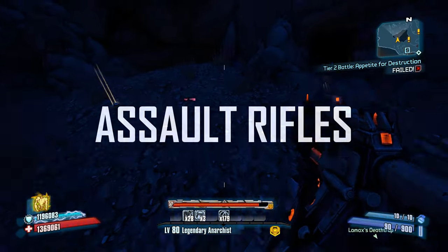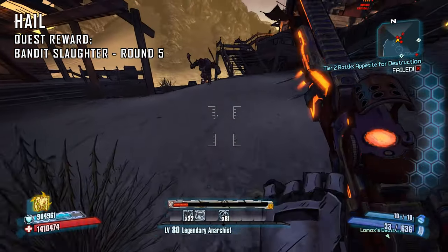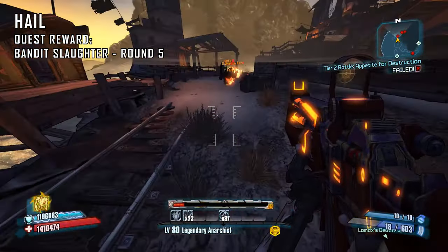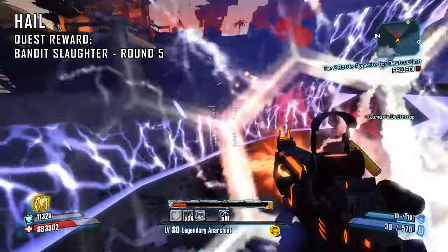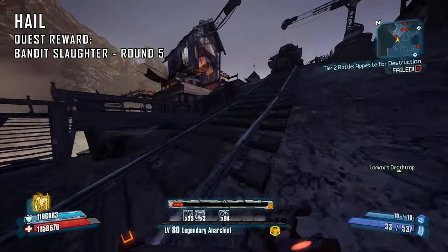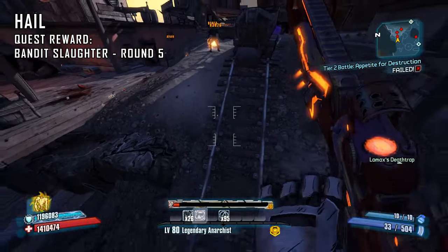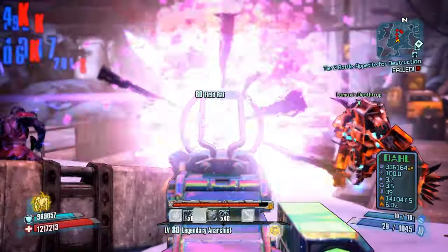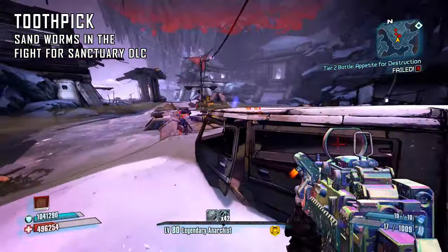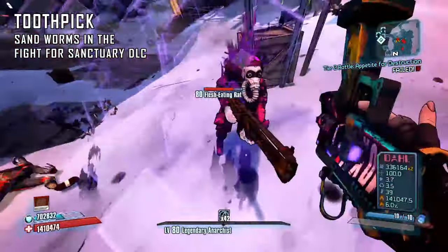The first assault rifle we're going to cover is the Hail — a unique Vladof assault rifle that fires projectiles in an arc pattern; after a certain distance the projectiles split into two. This gun is a quest reward from completing Round 5 of Fink's Slaughterhouse. It also happens to be a Moxxi weapon and always spawns with an element. It takes some time to get used to because of its strange bullet trajectory, but it can deal a lot of damage, is useful for raiding, and has an innate critical hit damage bonus and additional splash damage. The second assault rifle is the Toothpick — an Effervescent assault rifle that fires 10 projectiles for the cost of 6 ammo, a very strong weapon from the Fight for Sanctuary DLC that only spawns in fire.